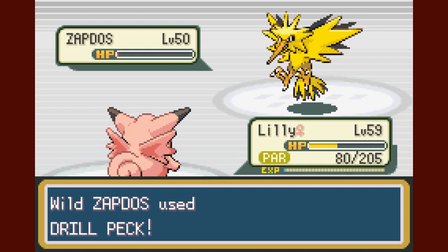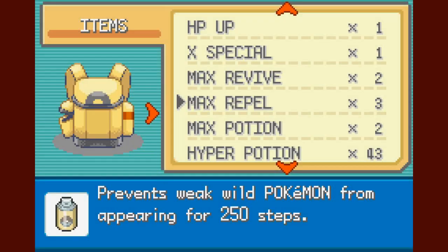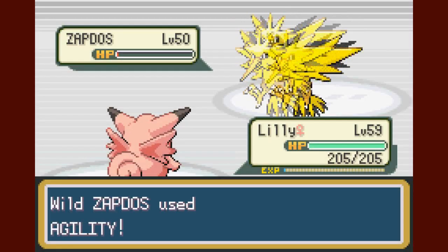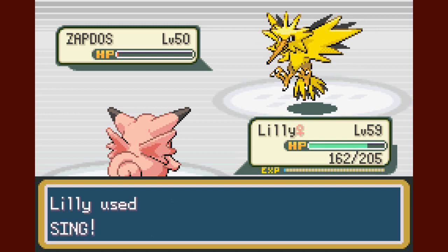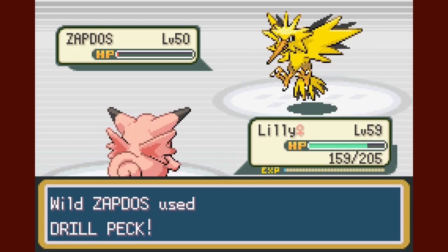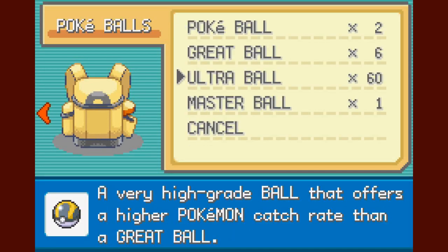I only have three PP left in Sing. You know what, we're going to Full Restore right now. Agility — okay, come on, she's not paralyzed anymore so that's good. Oh yeah — Zapdos has Pressure! I forgot about that. So that was the last PP for Sing — on the last PP it finally hit. Now we can start throwing Ultra Balls — 60 of them.